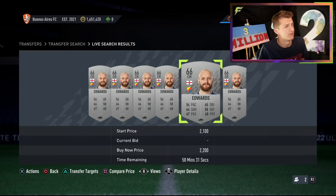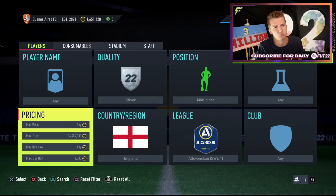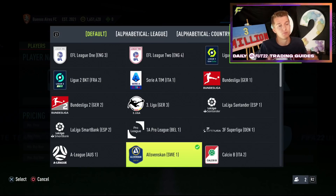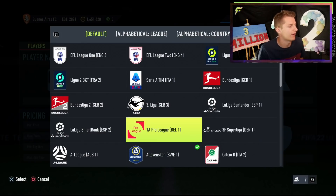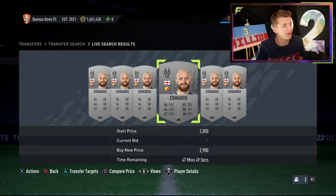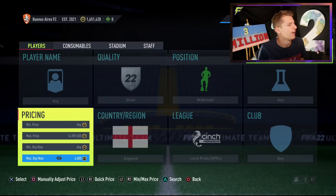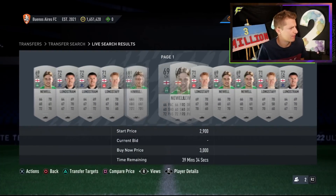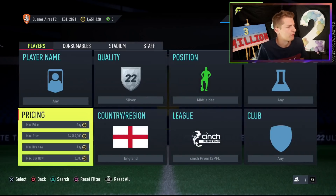Honestly, I could buy this guy at 2.2k instead of 3k, but that comes from market knowledge. What happens is you'll do this method for an hour or two, and eventually you won't even have to press compare price because you'll have sold them before. For example, the Swedish guy from the English league — I've sold him at 2.3k in the past, so I just know he goes at 3k and can buy and list immediately. For the Scottish midfielders, they're all about 2.5–3k. Let's check the Eredivisie — no deals there either.